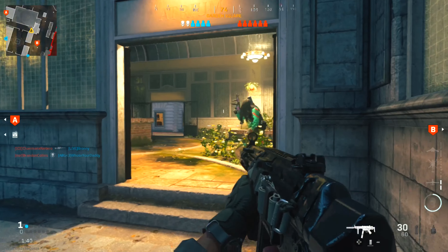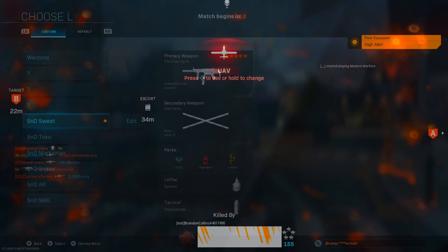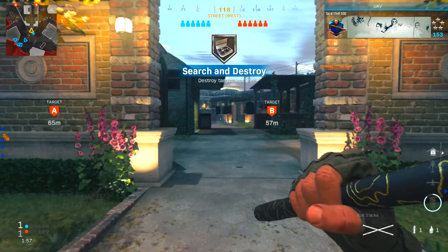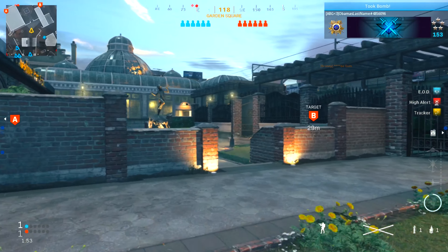There's a guy here and there's a guy to my side. Guy behind me. I didn't see that guy right away — that's why I died. Looks like this guy went through B, so we're gonna go that way.